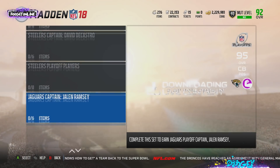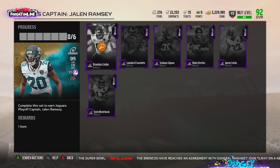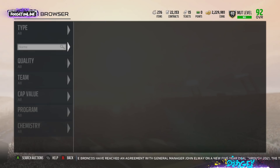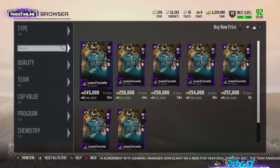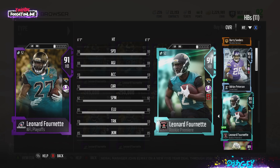Jalen Ramsey — I really like this card. I want him on my team but the price gives me pause. I might just go with Night Train Lane. The key thing about this Jalen Ramsey set: our rookie premiere now has a Leonard Fournette upgrade. We have 95 Watson, 91 Fournette, and we need 88 Myles Garrett to complete the rookie set. Most people like myself have been waiting for this.